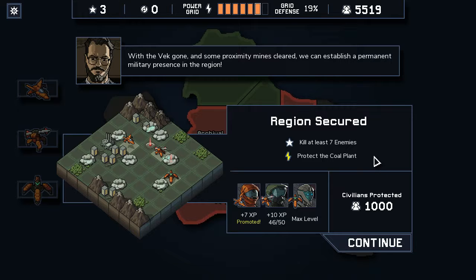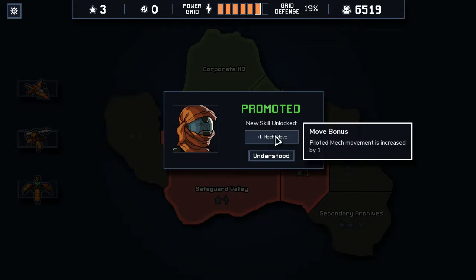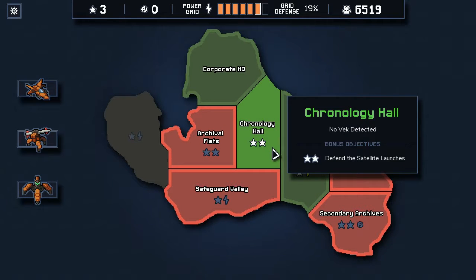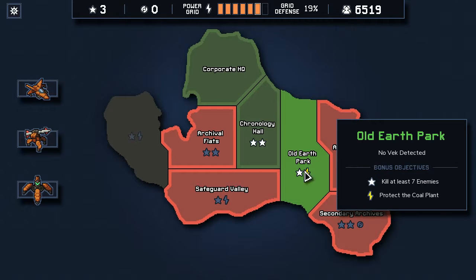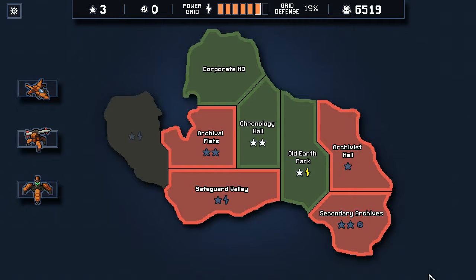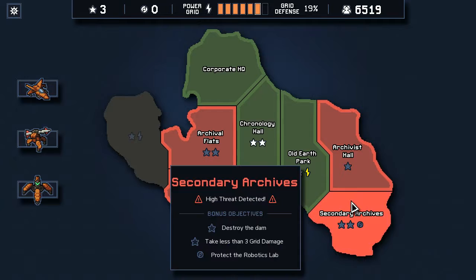One more movement for our flyer. We seem to be doing well on the two reward ones — the medium difficulty, I guess. This would be like an easy difficulty and this is a hard difficulty. Question is, do we want to gamble on this one to get a reactor core? We have to protect the robotics lab, take less than three grid damage — well we'd hope to do that — destroy the dam, whatever that is. Let's see if we can do it.